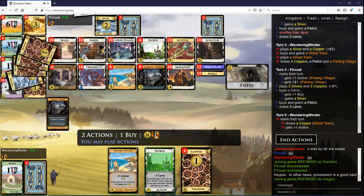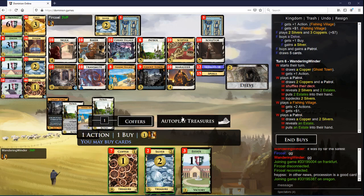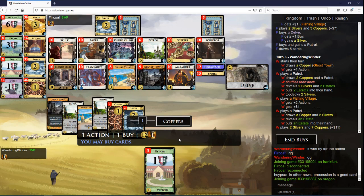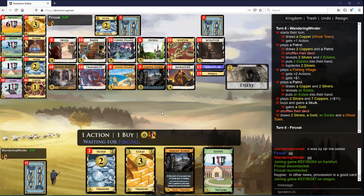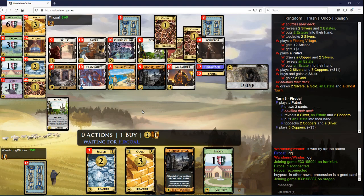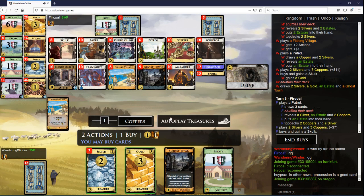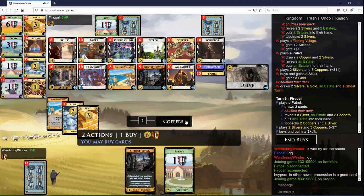We need plus buy. I don't really want more Silvers, I mostly want more draw. Another Patrol is not really what I need — I mostly need more actions and draw at this point. So let's take Ghost Town here.